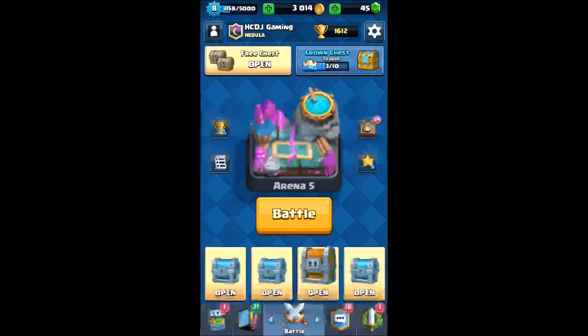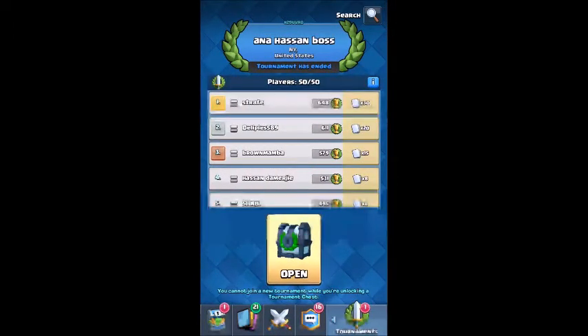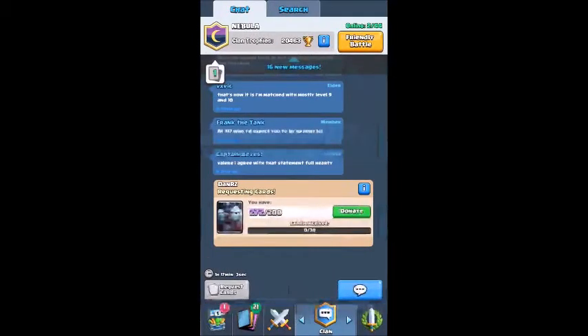So we've got a Clash Royale video. As you guys can see I've got a lot of chests to open, and I mean a lot, including a tournament chest. Let's go ahead and open that now. We got 22 gold, a zap spell, a goblin, a spear goblin, and our guaranteed rare card was the bomb tower. That was a really bad chest, but I did earn it in a tournament.